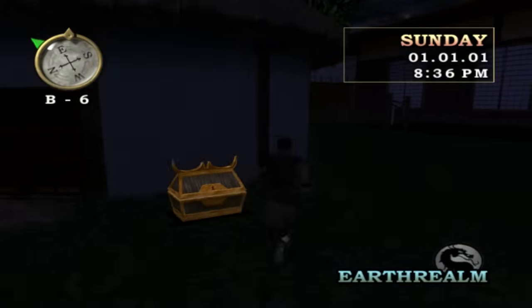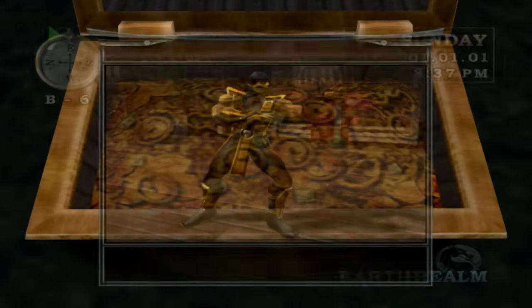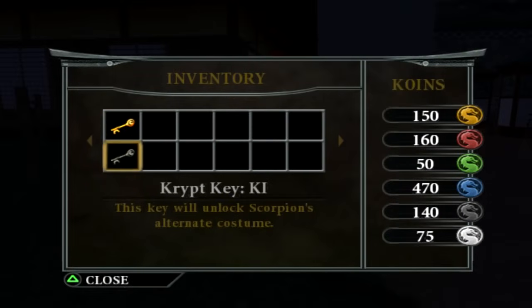We might as well open this chest here - this will be Scorpion's alternate outfit. Now see how it says Crypt Key? Basically how it works is we've unlocked Scorpion's alternate outfit, but if you go into arcade mode now and press start on him, you will not be able to select his alternate outfit. What you need to do is go into the crypt and use this key to unlock the KI coffin, and then you will unlock Scorpion's outfit and can use it.